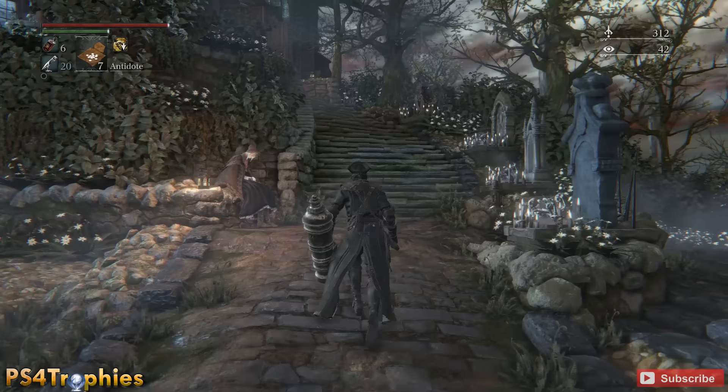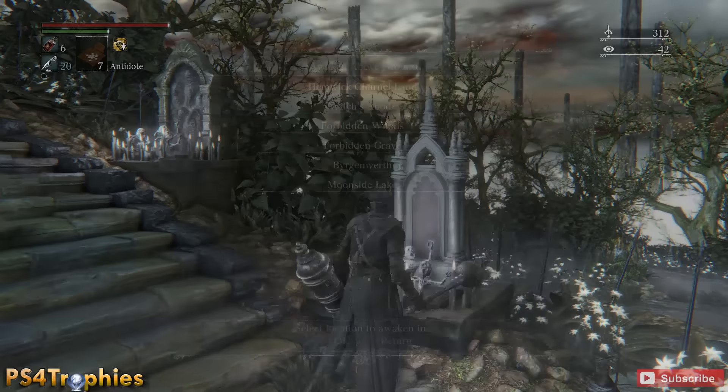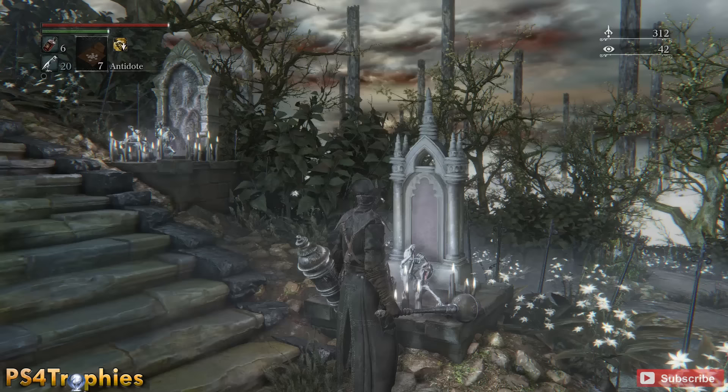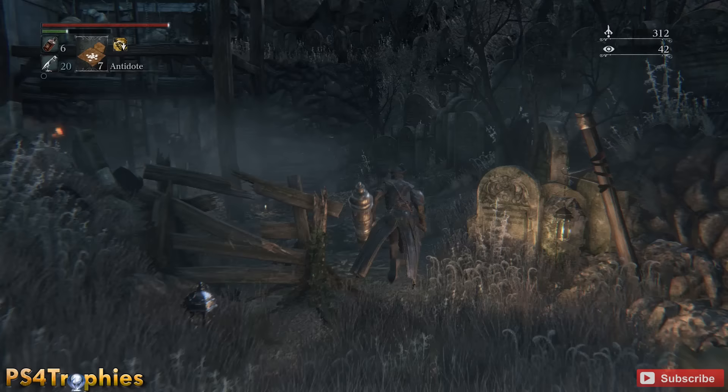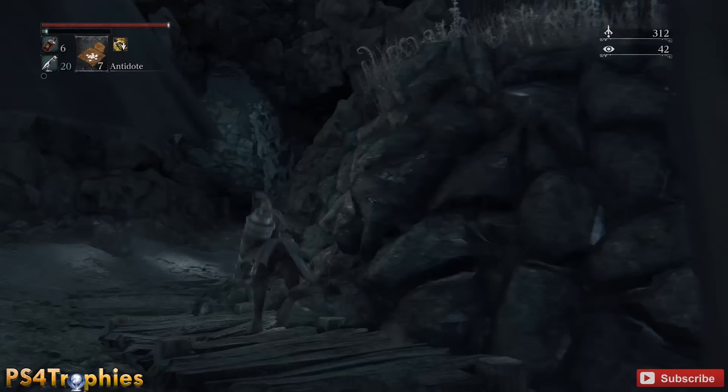So we're going to slow this down and put it in regular speed. What we need to do is go to the Hemwick Charnel Lane. We're going towards where the witch fight was located — it's going to be in the very large clearing prior to that area. Once you've made it here, hopefully with the Summons in hand, we're going to go to the large clearing. If you've already unlocked this elevator shortcut, you can come up here; if not, you'll have to circle around to the left.